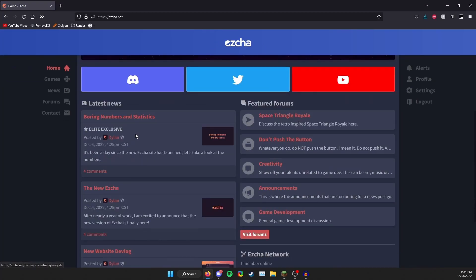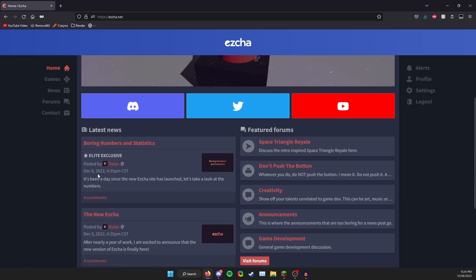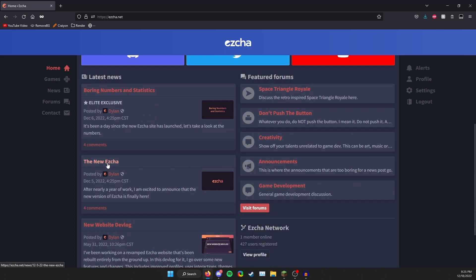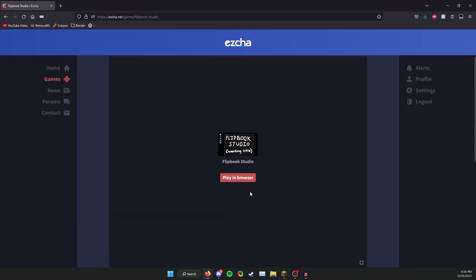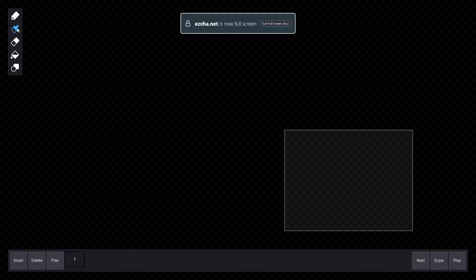There are a few Elite supporters on the website, which is always cool, and there's also Elite exclusive news. The main thing I want to try is Flipbook Studio. It's a browser game just like everything else. I'm going to restart since I messed up, but I did find out that this is unfinished — though it's still such a cool concept.